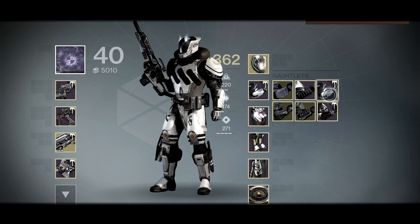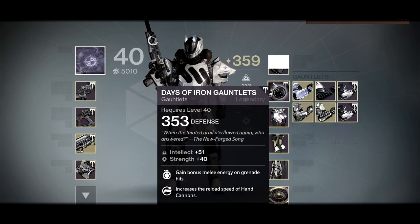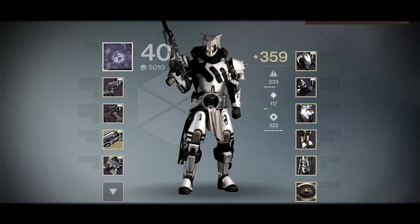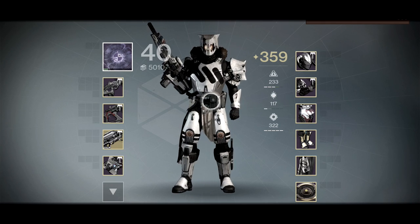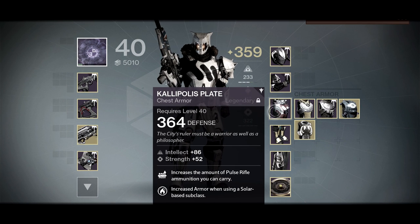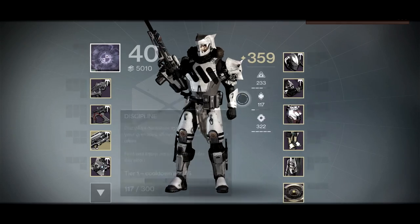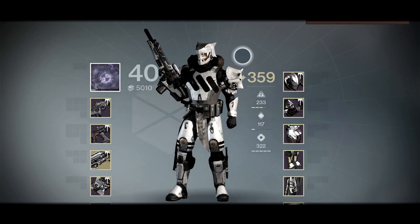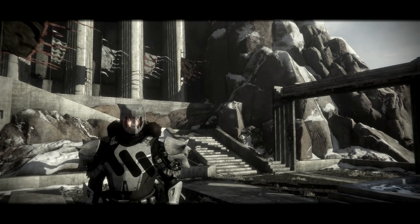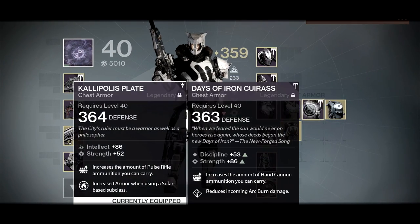This is the Iron Lord armor — you can make it look pretty neat. I actually prefer the more subtle approach it takes with the gauntlets. The Kallipolis Plate is freaking awesome — ever since I got it I've never let go of it. It gives your shoulders that little fur coat trim which is pretty neat. It just complements my Titan really well — it reminds me a lot of what Lord Shaxx rocks.